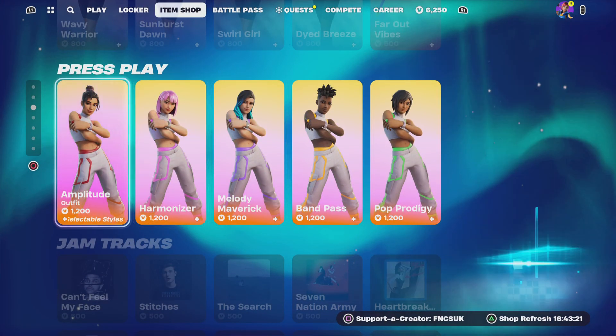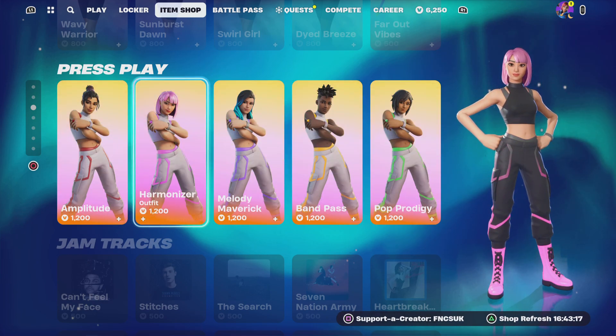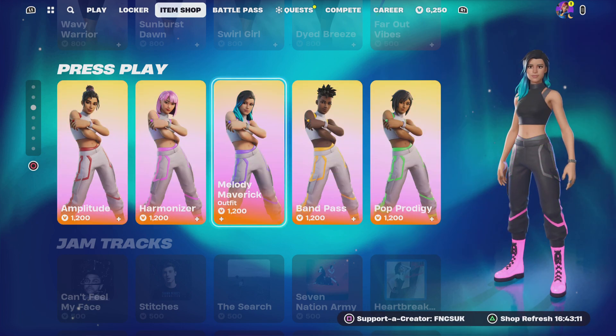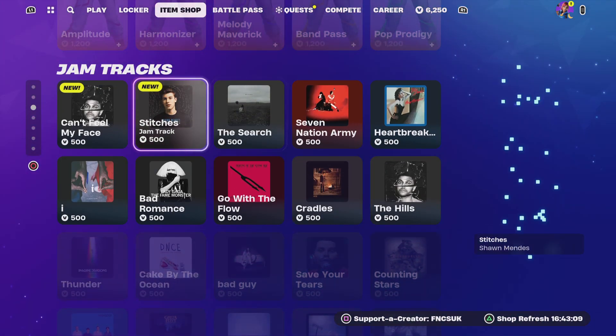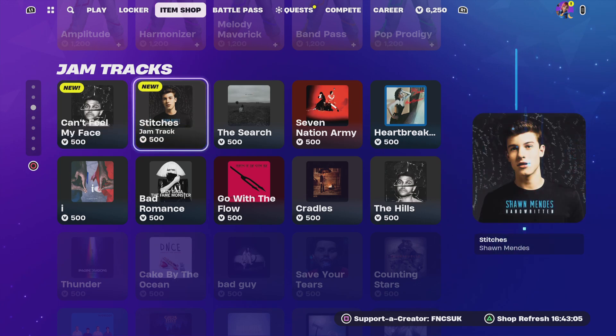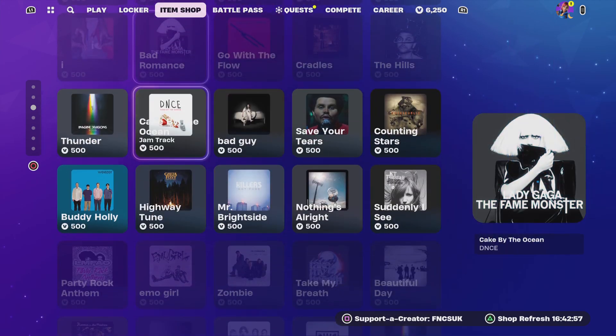We've got the Press Play bundles which have selectable color styles that you can change and make reactive - it all flashes. And there are two new items today: Can't Feel My Face jam trap for 500 V-Bucks and Stitch jam trap for 500 V-Bucks.